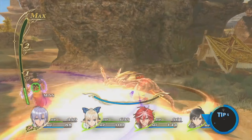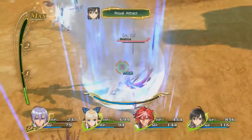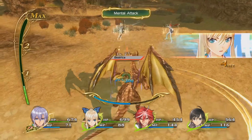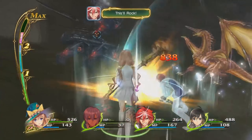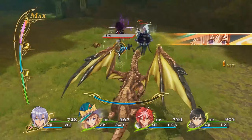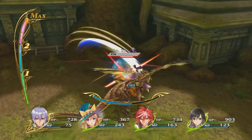Tip number five: you're a dragon, Yuma. It may seem overpowered for Yuma to have the soul of a dragon inside of him — and that's because it totally is. Utilizing Yuma's dragon form can easily change the tides of battle. However, there are some things you need to keep in mind. Firstly, Yuma isn't invincible — as the Shining Dragon he can still fall.